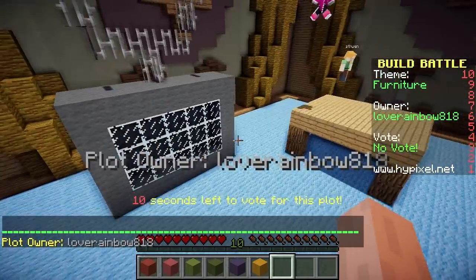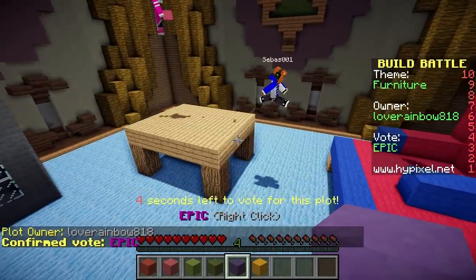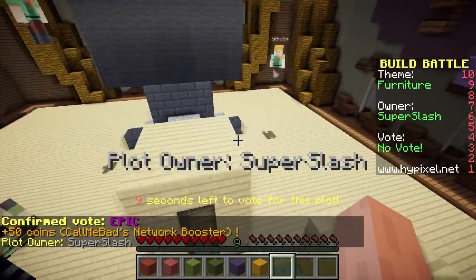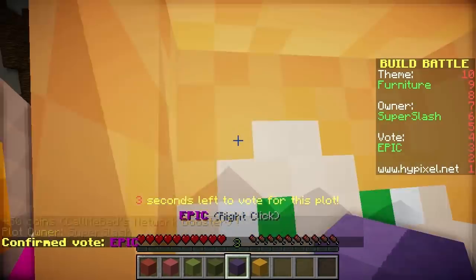We've got a cool big one here - that's a TV! And a big table and some chairs. I like this one - I'm going to give it an epic, it was really good. What's this one? A little chair again and a TV. People seem to go for the same thing - when you say furniture, people think chair, table and TV. I'm going to give this one an epic as well, because I like it.